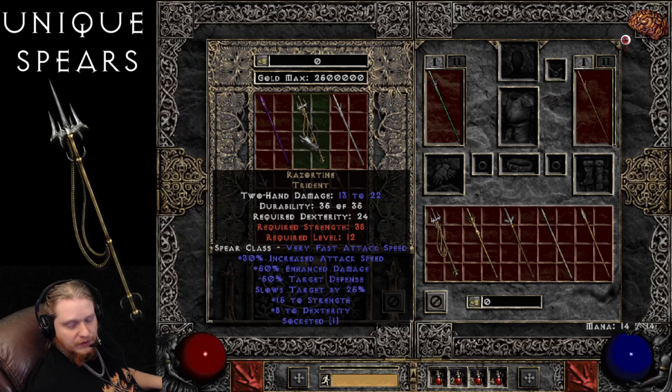We have 30% increased attack speed, negative 50% to target's defense, which is only going to apply to the person using it, not everyone. We also have plus 8 to Dexterity and plus 15 to Strength, so a very, very nice Spear there. I've actually socketed those before, put an AM in them, and upgraded them to the Nightmare difficulty, just to give them to a low level Merc — like a level 30 Act 2 Nightmare Mercenary with Holy Freeze, because it just works so beautifully with Holy Freeze in tandem. Obviously this could be used by just about anybody who wants to use a Spear, with the 30% increased attack speed, negative 50% target's defense, and slows target by 25% — all very nice effects.